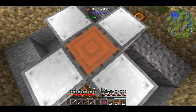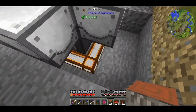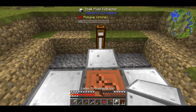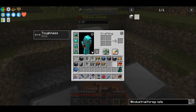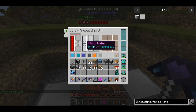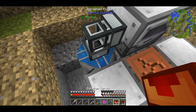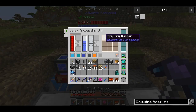Let's get back to the main task which is how to make plastic for Industrial Foregoing. These tree fluid extractors don't need power but they do need to be facing the log. I put a block placer down to feed them logs automatically. Then we need to extract the fluid and send it to a latex processing unit. This device needs power and makes tiny rubber by mixing water and latex. Since we have the draconic energy crystals, powering this device is fairly easy. I just add an infinite water source, a fluid duct, a servo and this should work. Our first piece of tiny dry rubber!